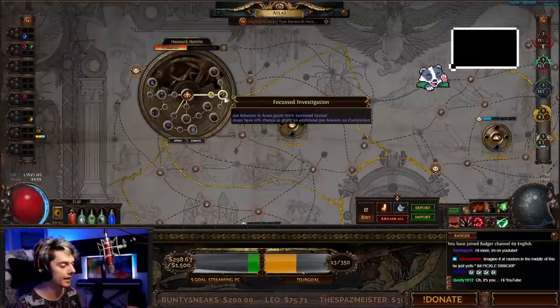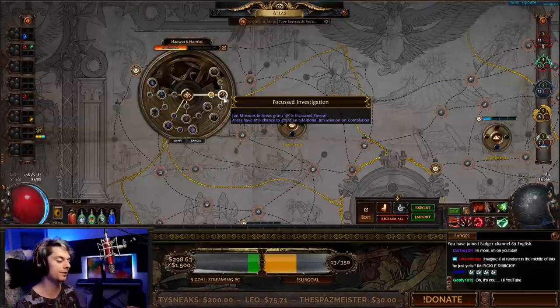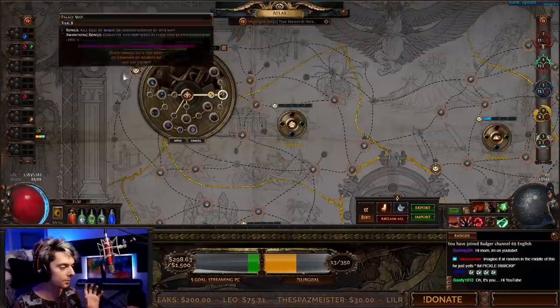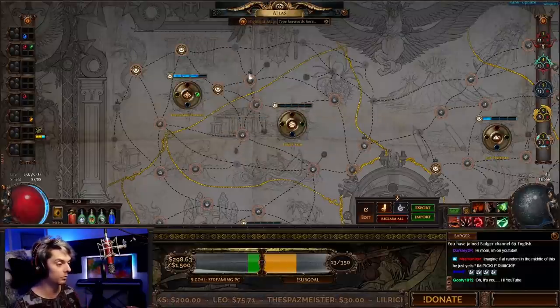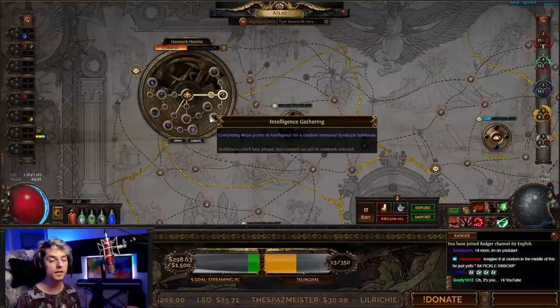In Haywark Hamlet, we have Focused Investigation, which gives Jun missions in areas granting increased favor — we don't really care about that unless we want decorations. But the key passive is that areas have a 10% chance to grant an additional Jun mission on completion. This is important because this is where we're going to be running our maps without master missions on them, just speedrunning the maps — running as many Haywark Hamlet maps as you can.